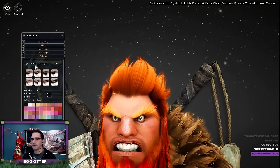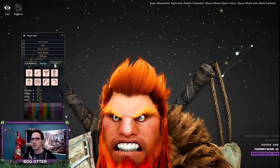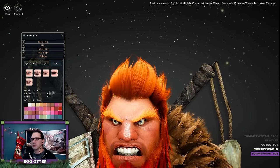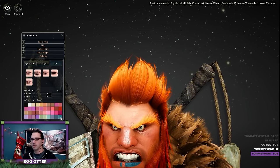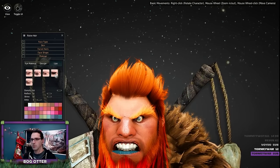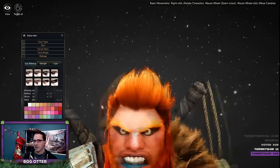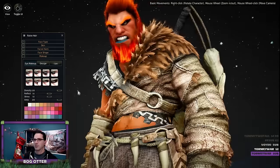Let's give him a lot of makeup — eye makeup design. Lips. This doesn't seem to do anything here. There we go — he's got blue makeup, blue! Make the whole thing blue. Oh, there we go — now he's like Mr. Evo.